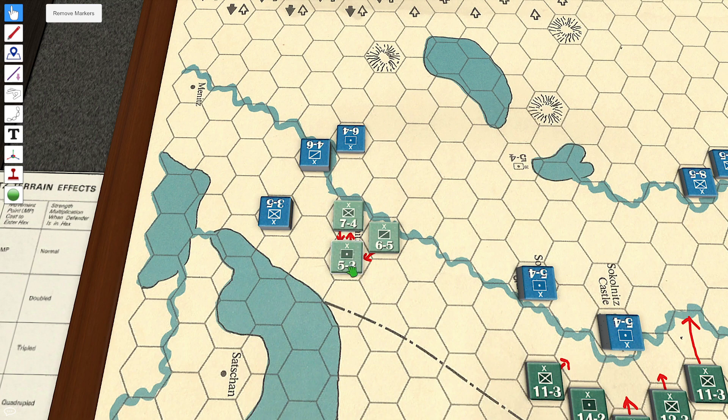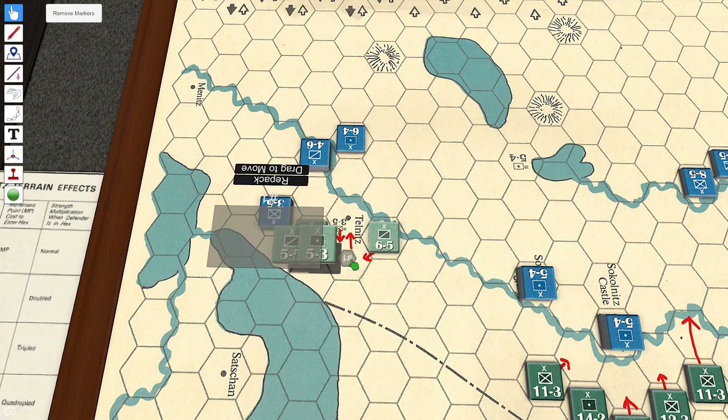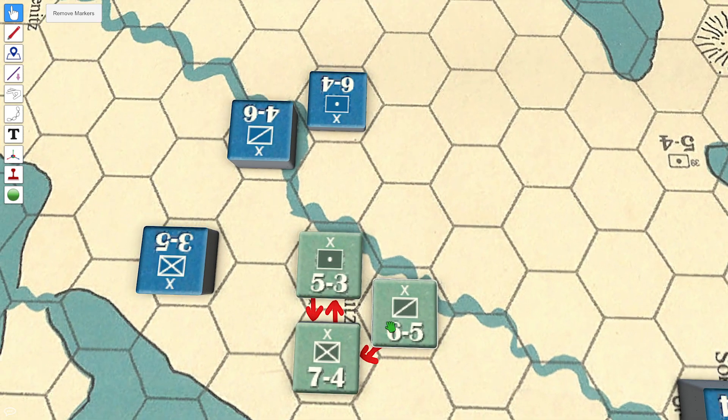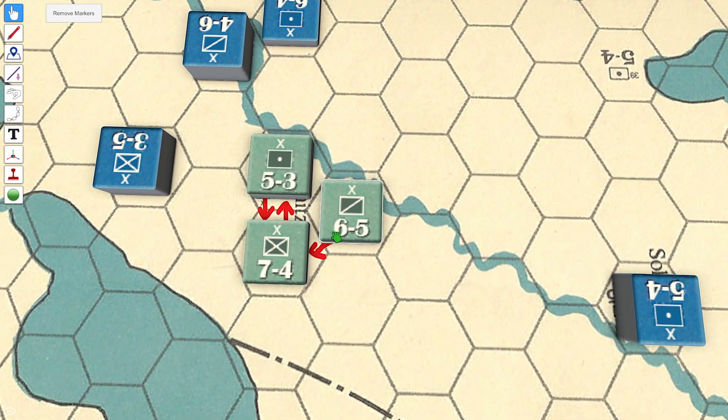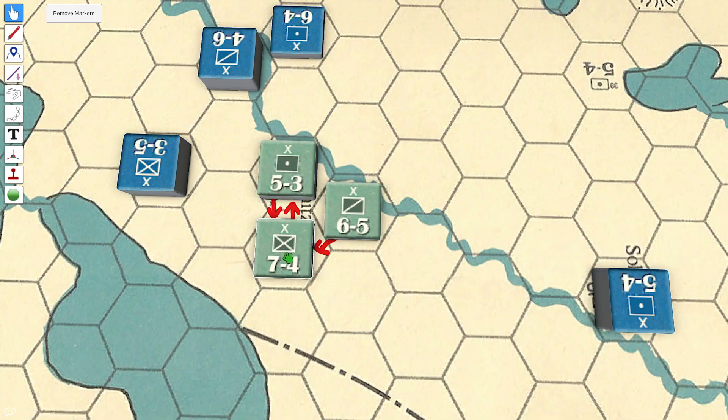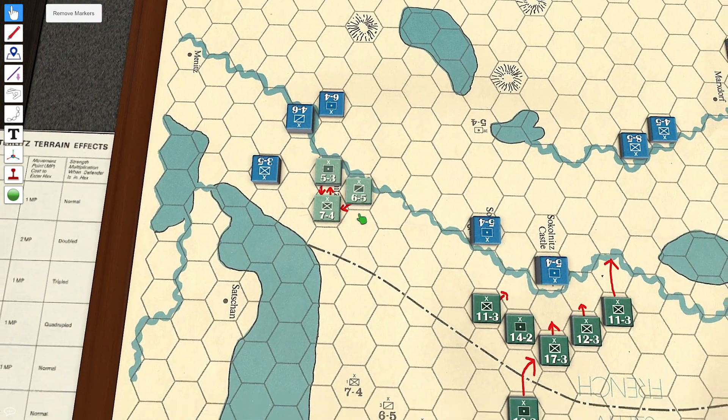We're going to switch these units out — this unit's going to go down here. First of all, I have to move these guys up into the town of Telnitz. That gives it a 10 times triple, that is 30 defense. That's a little bit of improvement over 21. And this unit's going to go here.